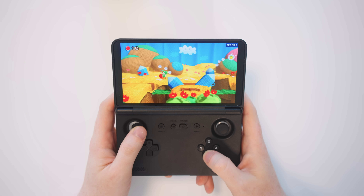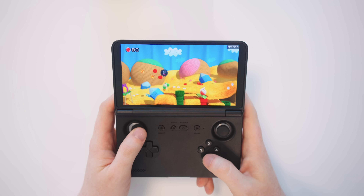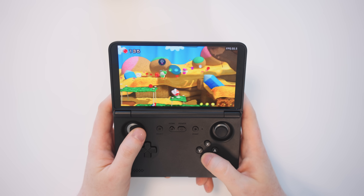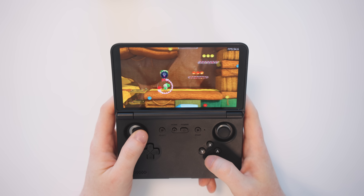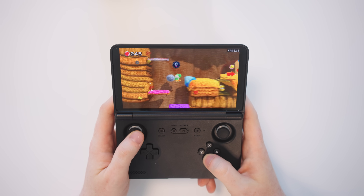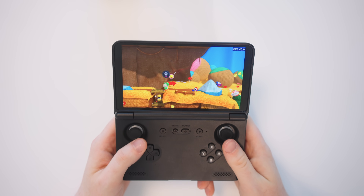On the Retroid Pocket Flip 2, we're also getting very nice performance, though not quite the solidly locked-on 60 of the Odin 2 Portal. With the weaker hardware, we are getting more frame rate dips, but still overall a very nice experience. Depending on the driver used, I've seen very different results — some hovered around 30 frames per second, while here we're mostly around 60, with occasional drops to the mid to low 50s. It's a great Wii U experience, something I couldn't say with the previous update. Now is the perfect time to get into Wii U.